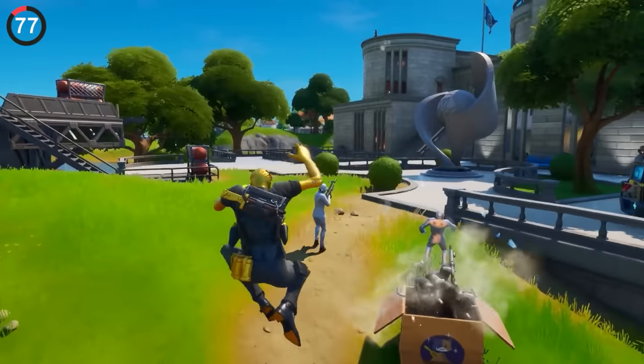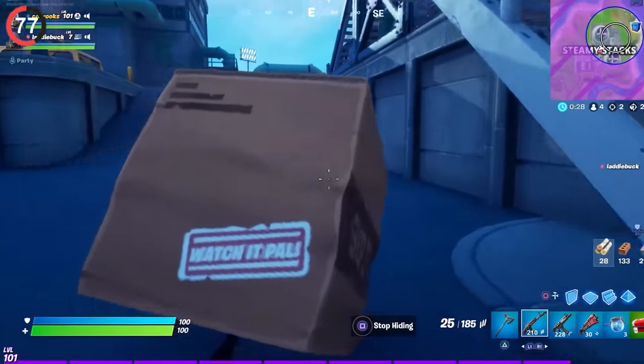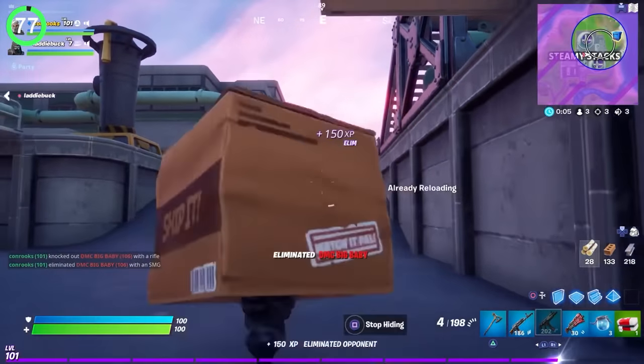One of my personal favorite OG items is also a reference to Metal Gear Solid. Creeping Cardboard was randomly added in 2020, allowing us to hide inside a box and throw one down for extra camouflage. Not only was this a nod to Solid Snake's iconic tactic, but it was also a pretty decent strategy if you were a noob.